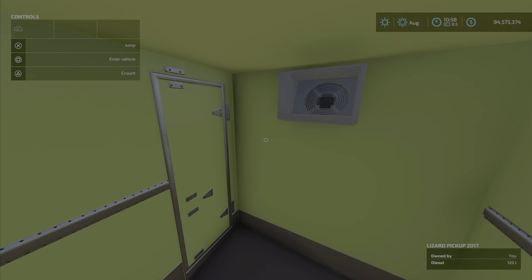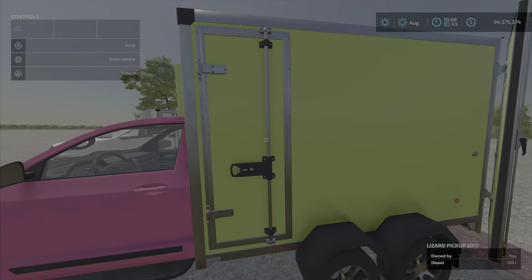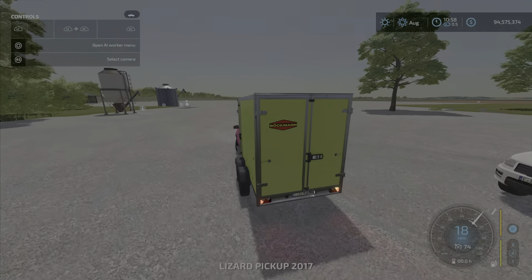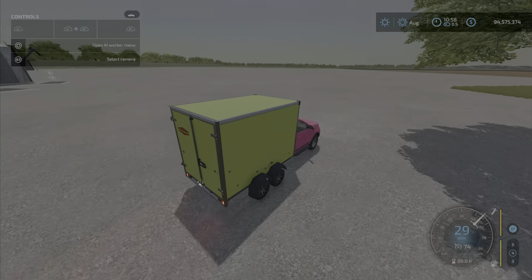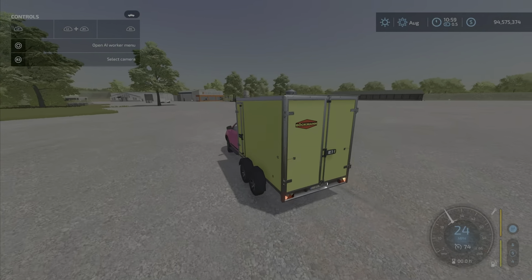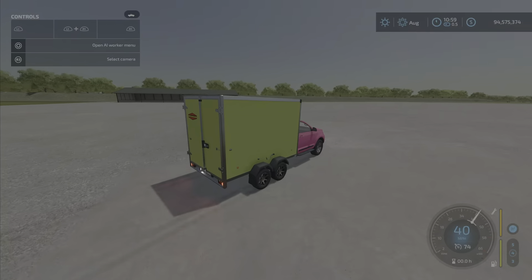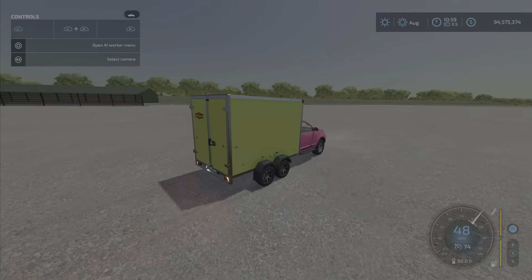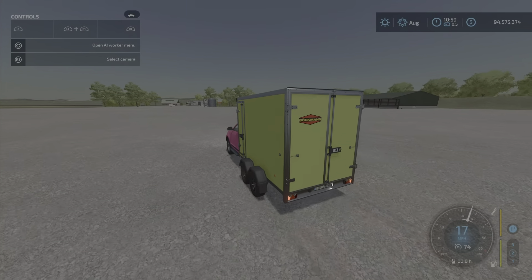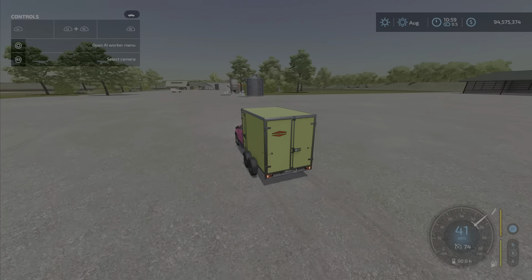You can even walk into it. The side door does not open, which would have been kind of neat. It drives well, though it's a little odd having those back trailer wheels as the drive wheels. It slides around quite a bit — not a lot of traction back there, but I guess you don't need much when you're not really towing or carrying anything.